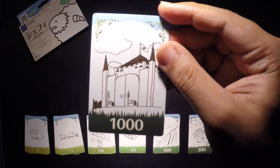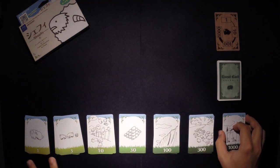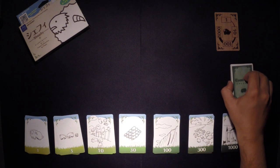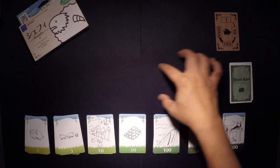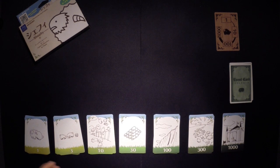Look at this one with the castle — it's awesome. There are seven cards in each stack, and the reason for that is you're trying to play cards to the field. You can only have seven cards in your field at any given time.